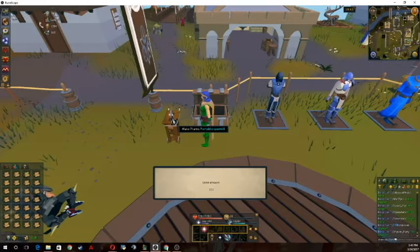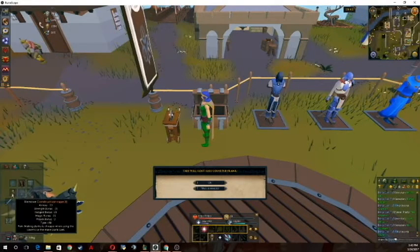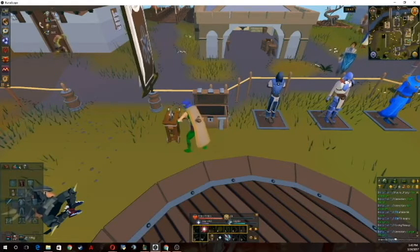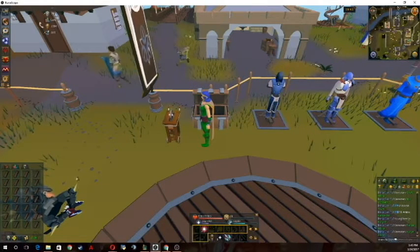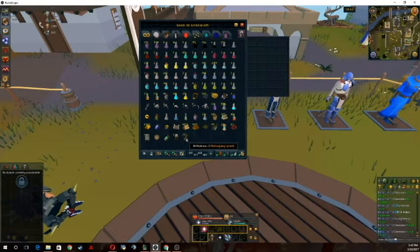I've got a quick keybind set up. Just fill your inventory with mahogany logs — tap in any amount over 28 and hit enter. It's going to ask you to confirm you're willing to pay 1,200 coins per plank. Because I'm wearing the construction cape as well as using the portable sawmill, I'm only paying 1,200 instead of 1,500 — that's where all the money comes from. Tap OK, it takes half a second, makes all 28 planks instantly. I've got 5,000 logs and I'm starting a 15-minute timer now.